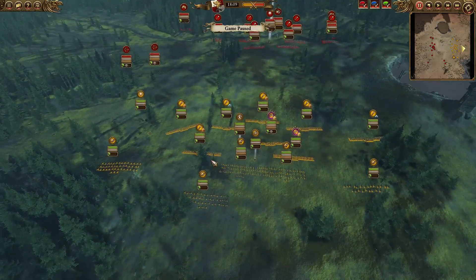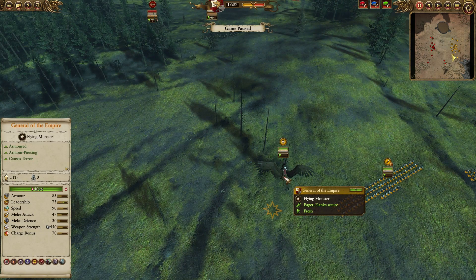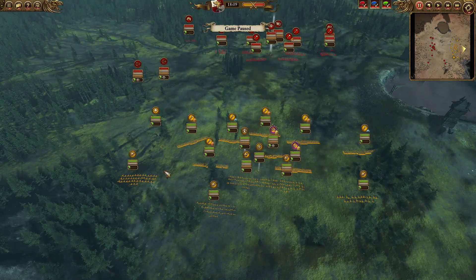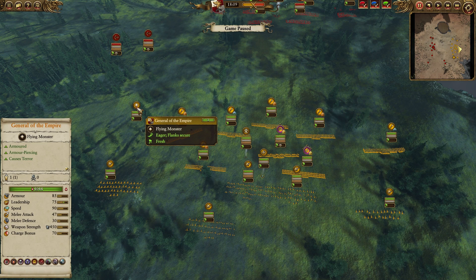Now let's hop over to my army. The Lord in Command is a General of the Empire with a Charmed Shield, Stand Your Ground, and Fell Seeker. I feel like in the current meta you actually need Stand Your Ground on your General to provide some combat abilities, because Gryphons used to just carry everything, but right now they pretty much lose any duel, so you need everything you have to make your Gryphon actually do something.